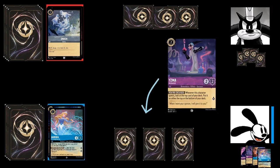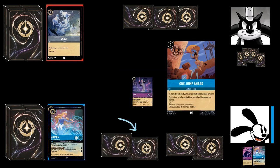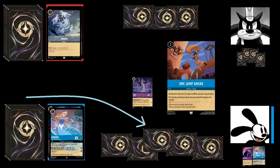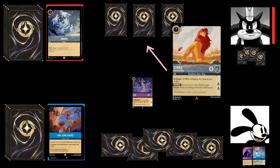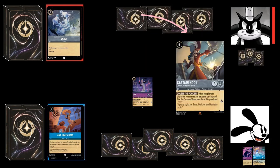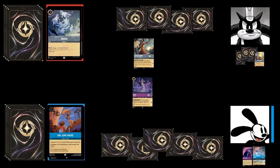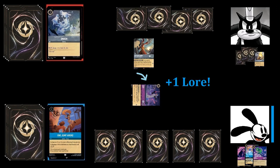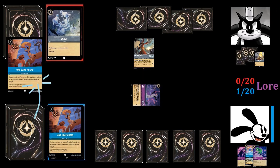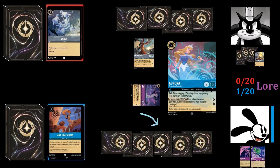Oswald inks an Yzma Alchemist, then plays another copy of Yzma, and spends two ink to play One Jump Ahead, since he has no dry characters to sing it. The song lets him put the top card of his deck face down in his inkwell, putting him ahead on ink. Pete inks another Simba, then plays Captain Hook, Captain of the Jolly Roger, which lets him retrieve Fire the Cannons from his discard pile. Oswald quests with Yzma, gaining the first lore of the game. Yzma's ability lets him look at the top card of his deck — he sees another One Jump Ahead he doesn't need now, and puts it on the bottom.